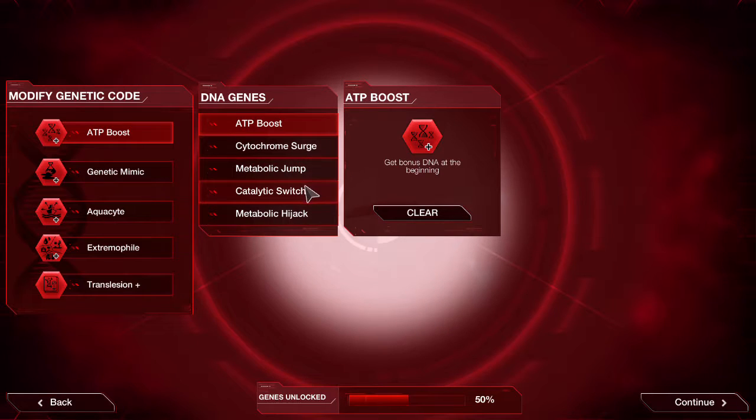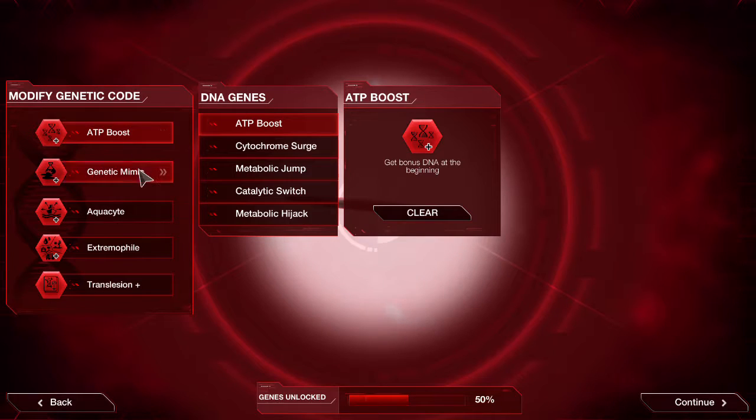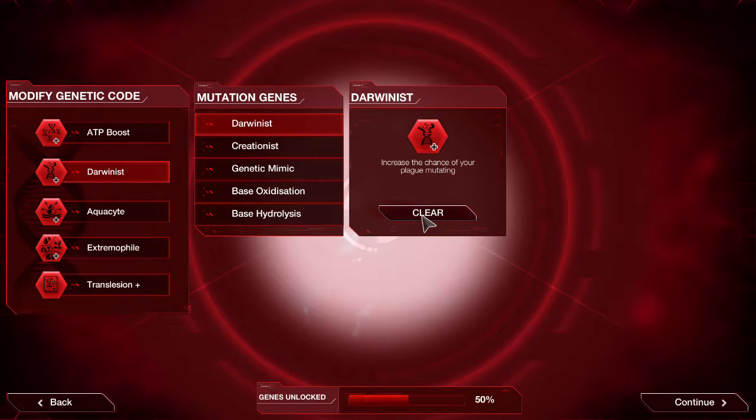We'll be using ATP boost instead of the — I'm just going to call it a catalytic from now on out, I don't care enough anymore — instead of catalytic switch, because with the Parasite, its abilities are actually hiding in the brain for a good while, and you can use that and it'll cover up the majority of your severity for a good while. We'll be using Darwinist. There's a reason.